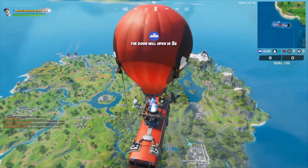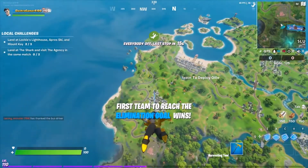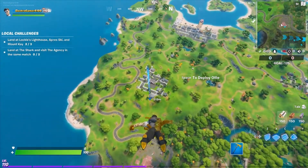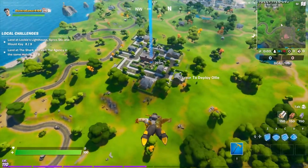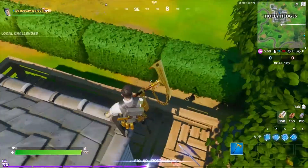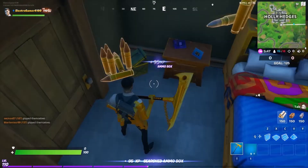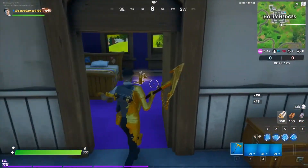Let's go. For this mission, we're going to want to go to Holly. I'm currently in Battle Lab. We need to go to Holly for the first poster that we need to deface. I'm going to come here. Land wherever you want, but once you get some loot so that you don't get killed, you're going to want to go to the main part of the town.